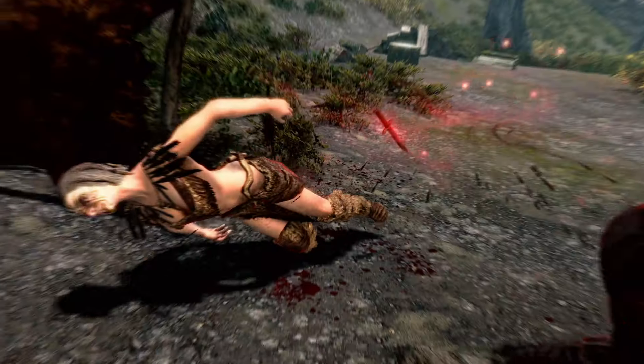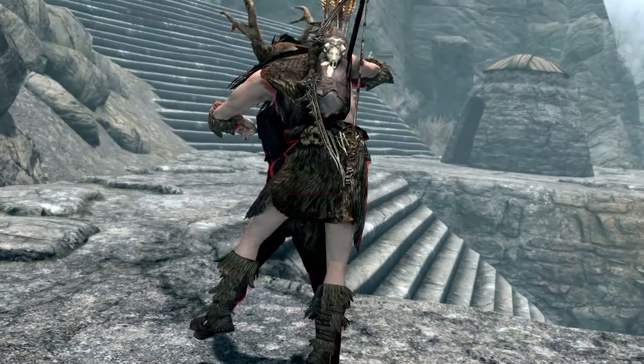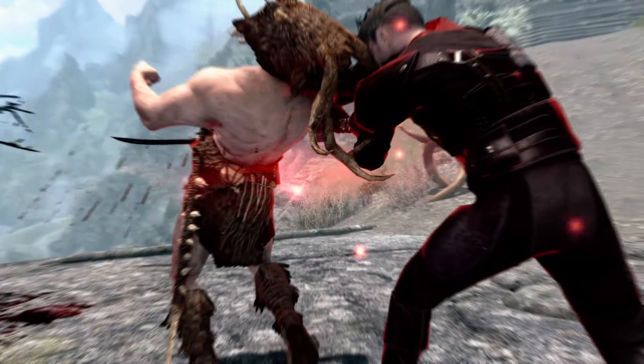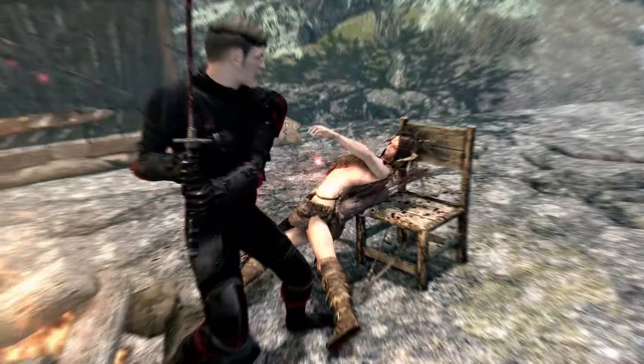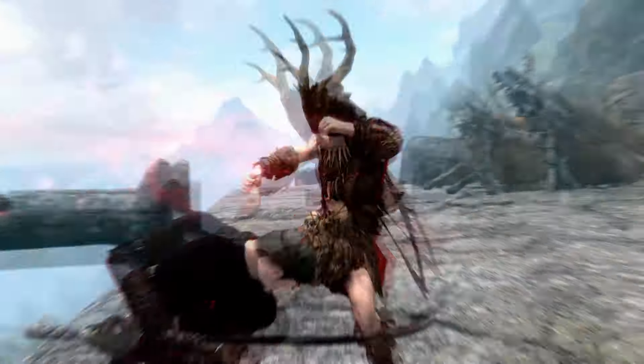The Ebony Blade has a base damage of 11 and a weight of 10. In addition, the blade has an absorb health enchantment that never needs to be recharged. The blade starts off with an absorb health of 10 points, but can be upgraded by killing friendly characters or people you have helped. After killing 10 friendlies with the weapon, it will be upgraded to a 30 point absorb health enchantment.